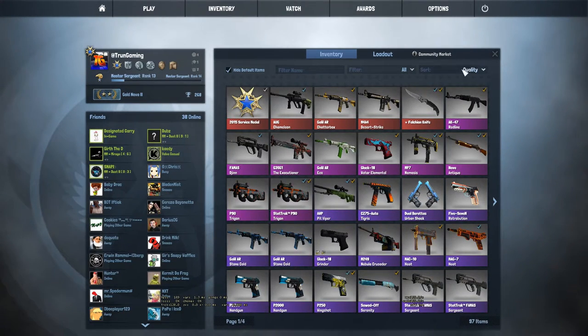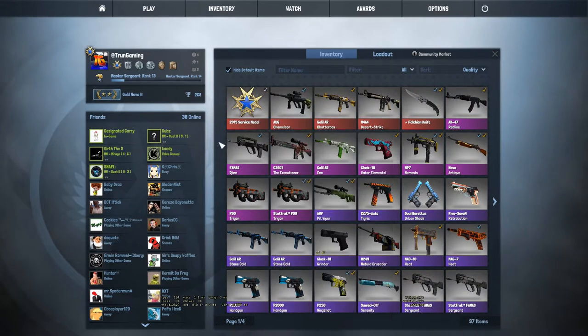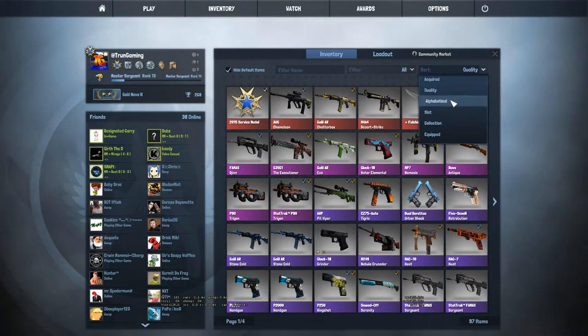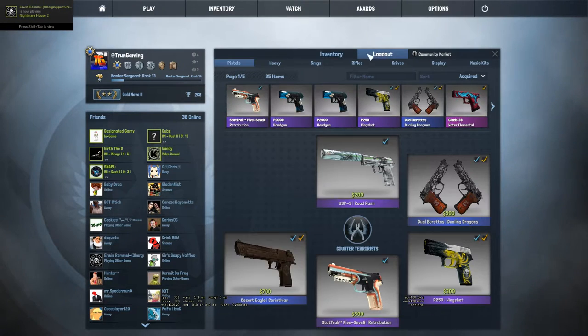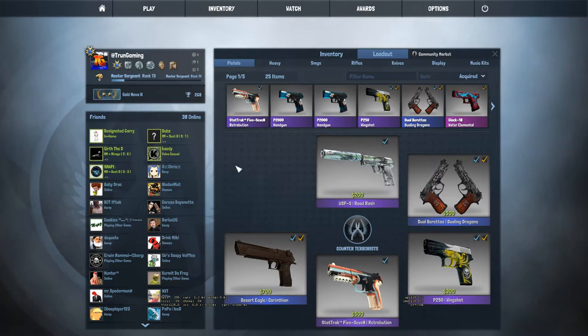I have 97 items, mostly purples and blues, but I'm getting there with the reds and the pinks. So I'm going to be showing you guys all my equipped stuff. I'm sorry about not posting very much — it's because I just haven't been home. I went to Toronto, Canada for a hockey tournament and now I'm back, so I'm going to be posting a lot more. I'm a little sick if you can hear it in my voice, but let's get right into it.